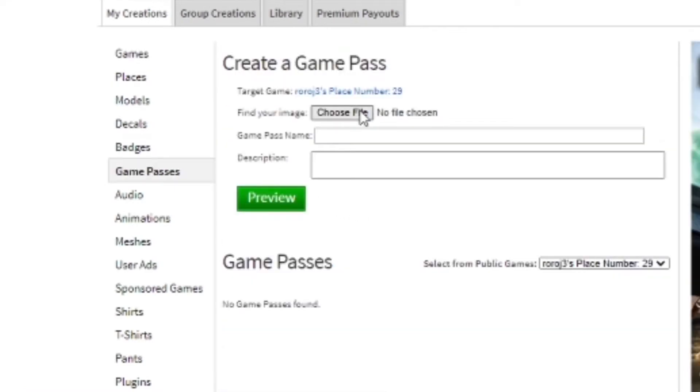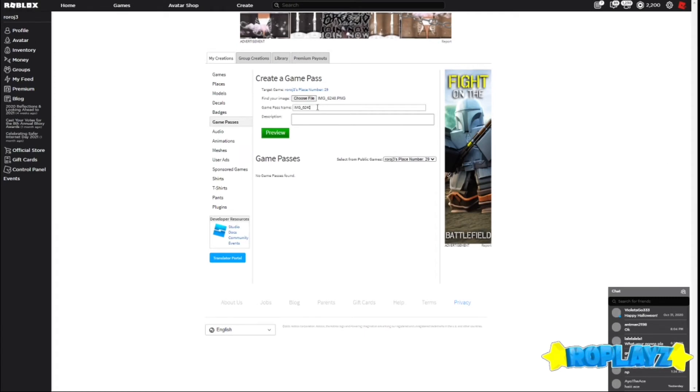Okay guys, I'm back. As you can see, just press Choose File. I'm going to hide my files while I'm choosing, and I'll be back once I've selected the file. Okay, I've chosen the file.